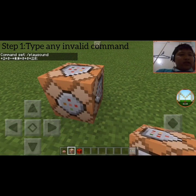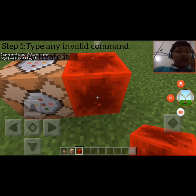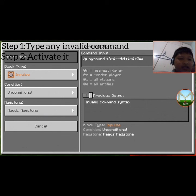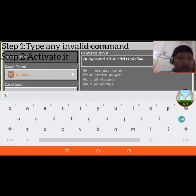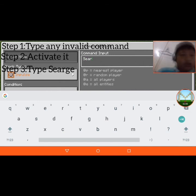Then you need to activate it. Okay, it's activated — and see, it says 'invalid command syntax.' Then you type the word 'seerge' or 'surge' — I'm not sure how to pronounce it.